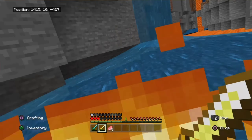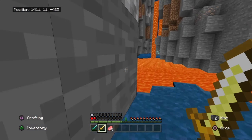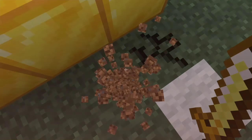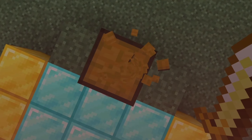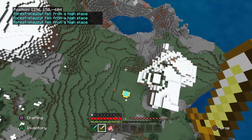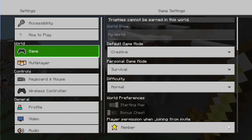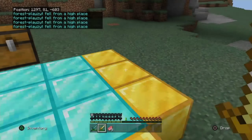I'm at half a heart — one and a half hearts. I just died. How am I going to do this? I know — Settings, change personal game mode to Creative. There we go. I am never doing that again.